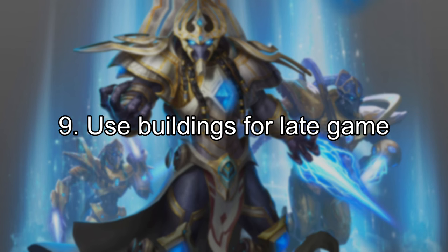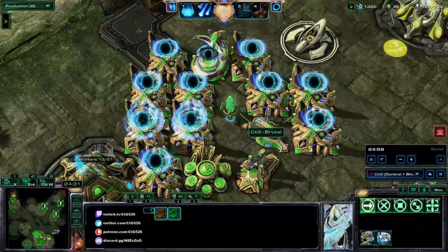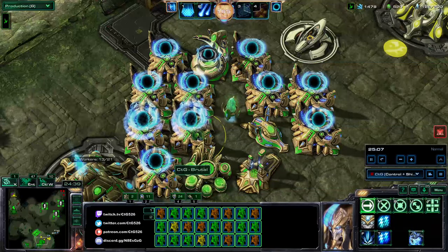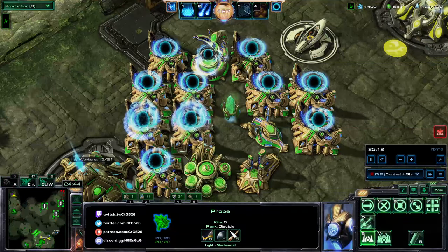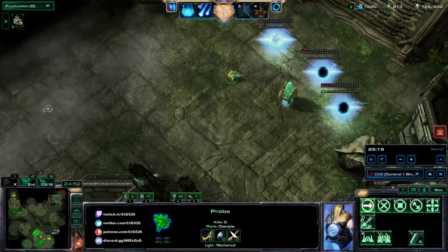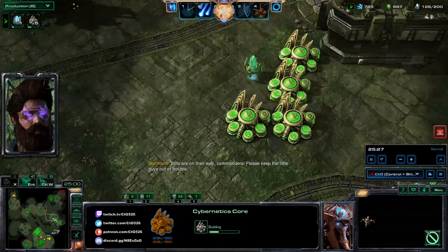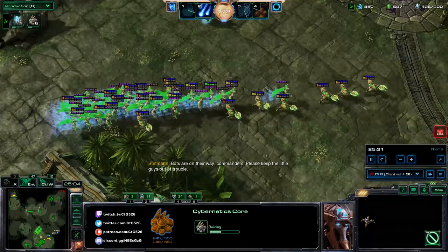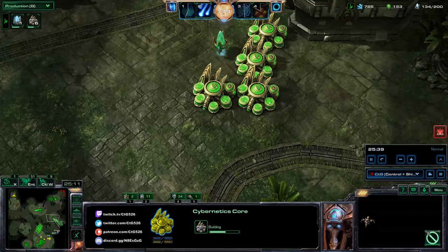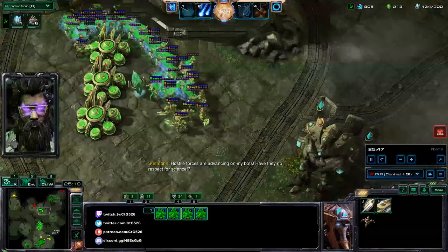Number 9: use buildings for late game. This is a two-part tip. First, later in the game when you're maxed out and floating resources, build lots of productive structures so you can immediately resupply any units you lose. Second, when defending multiple points over a longer timeframe — for example on Missed Opportunities or Malwarfare — use buildings like the Cybernetics Core to block enemy approaches. They have 1100 health and will stall enemies long enough for your army to get into position and delete the wave.